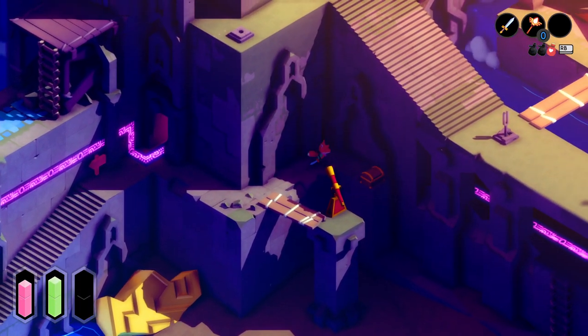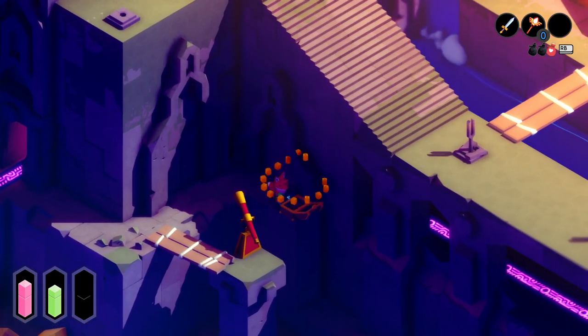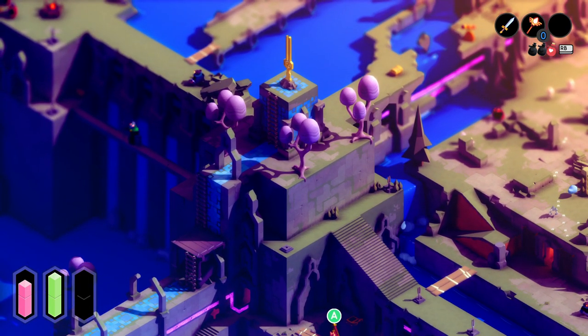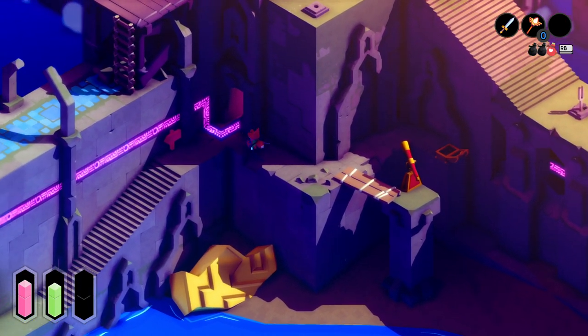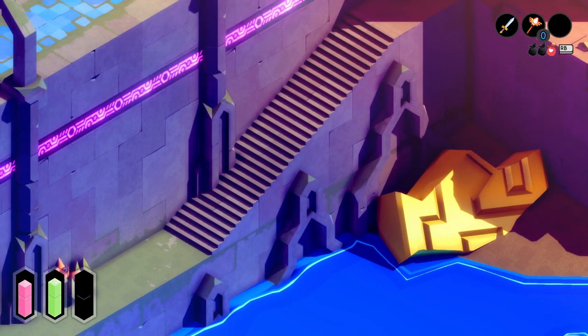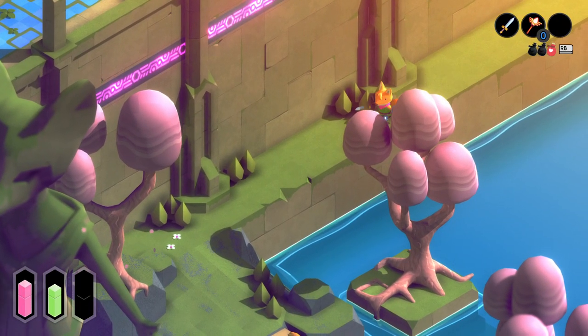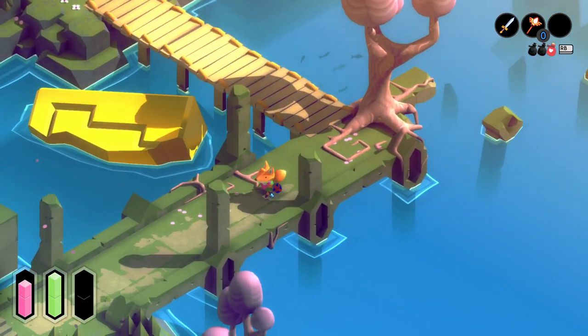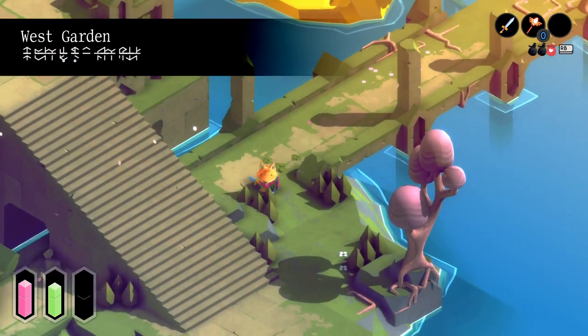I guess there's stuff over here too — maybe I should do this first. Every chest is a disappointment. I've got to more or less get up on top of this, and in classic video game style, you can't just make a ladder. What do you got? Westgarden — nice. I don't know how nice this is going to be. It seemed to imply that there was going to be a boss in here — maybe a boss that I can't just walk around this time.